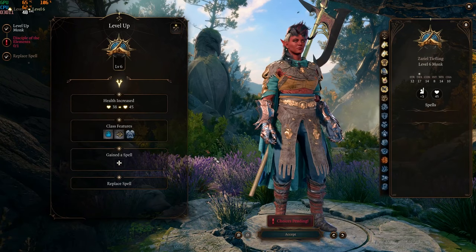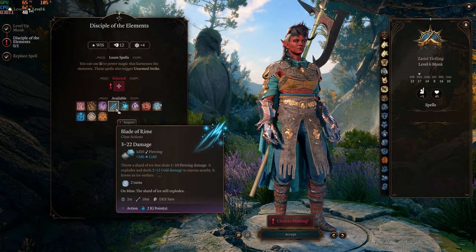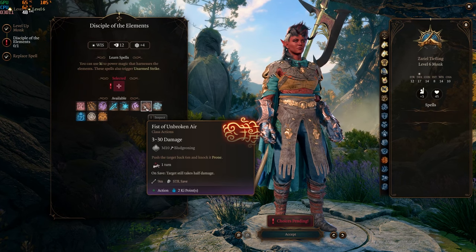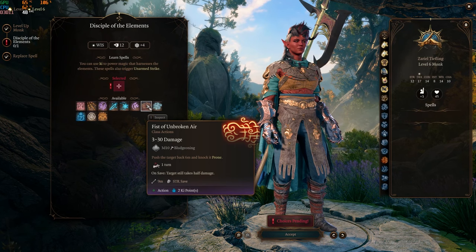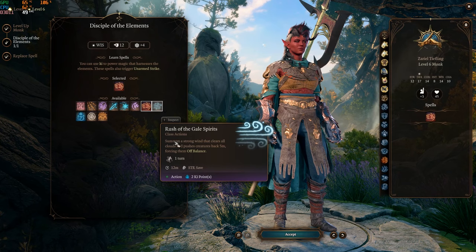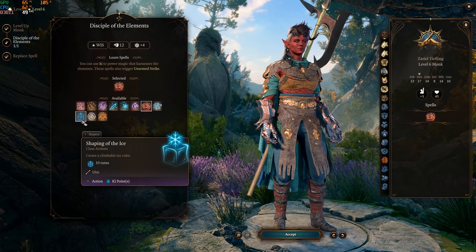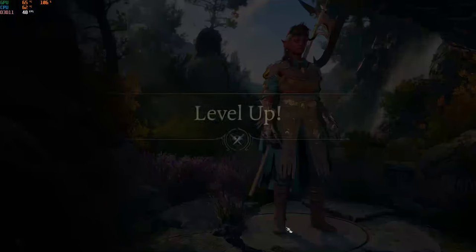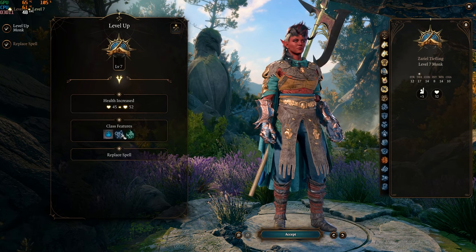Now for the Way of the Four Elements, we get to select another spell. I like spells that are really unique — Fist of Unbroken Air is really cool: push the target back six feet, knock them prone, and deal 3 to 30 damage. We'll pick that one up. Shape of Ice creates an icicle, which is cute and really nice. HP is increased from 45 to 52.